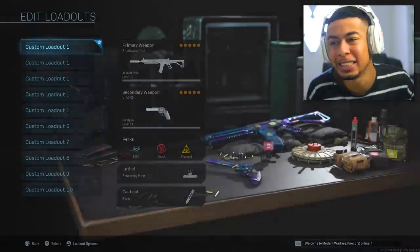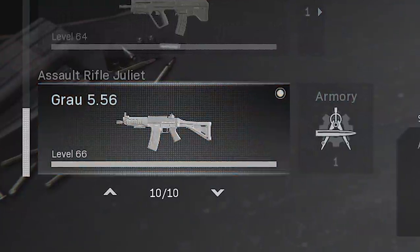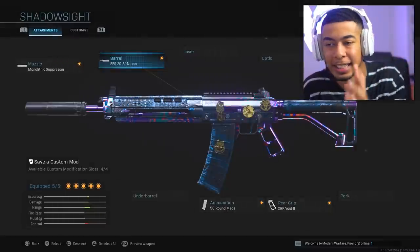Alright, what's going on guys? Today we're going to be using the SWAT in Modern Warfare. Now, I'm not sure if you guys know, but with that new AR they added into the game — the Growl, or whatever that thing is called — you can change it a lot. This is probably the only weapon in the game where if you change the barrel, the iron sights change.